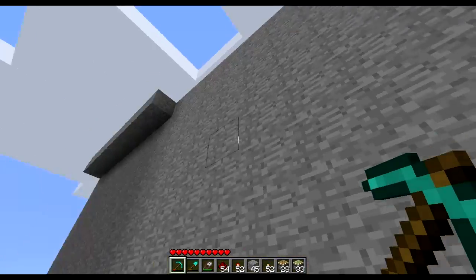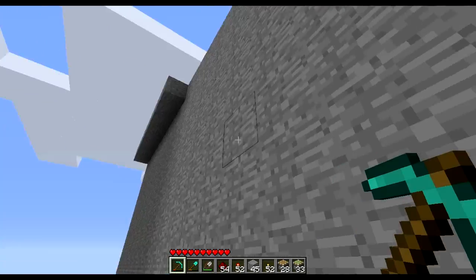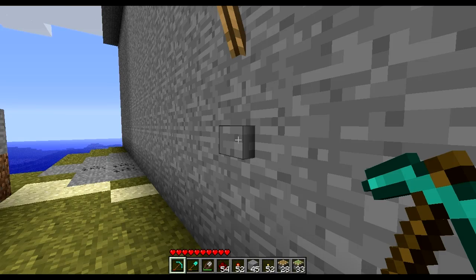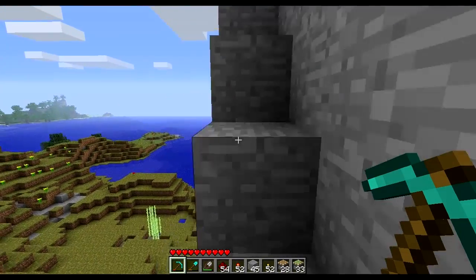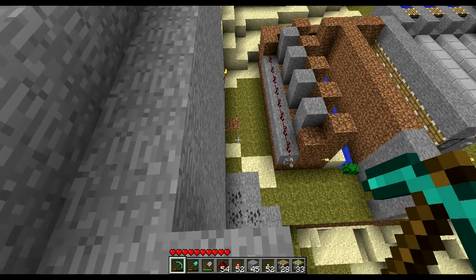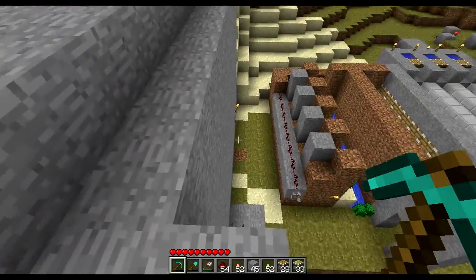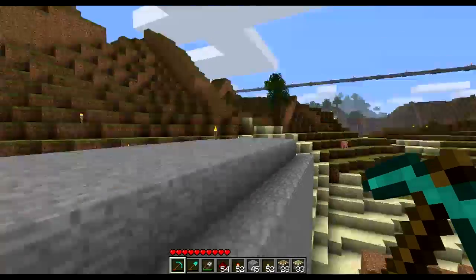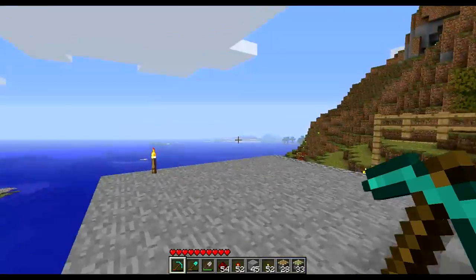There's another thing — a blank wall that we need to get up. It happens to have a button, and if we click it, a staircase appears so you can run up. It will also retract after a while, so you have to be a bit fast otherwise you'd fall. This is pretty cool if you want to build a house up on a cliff and you don't want monsters to climb up.